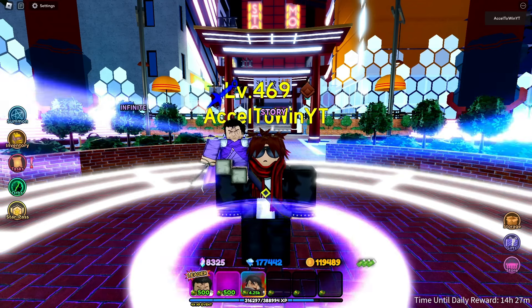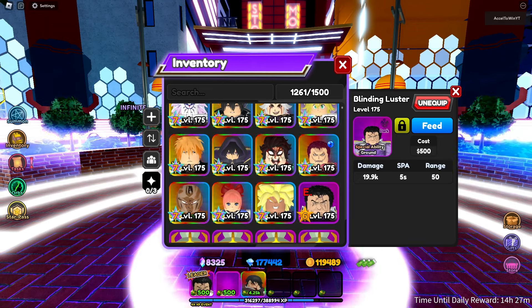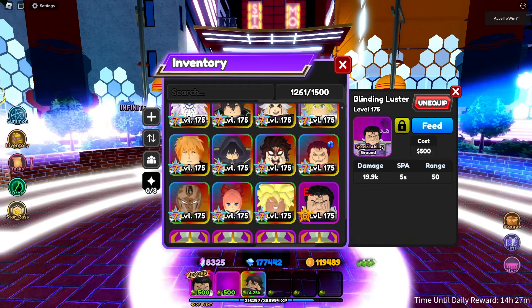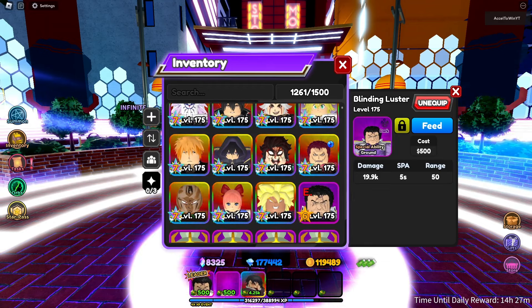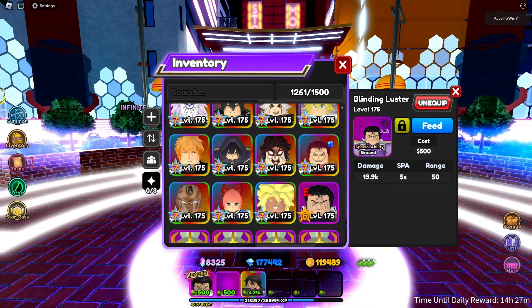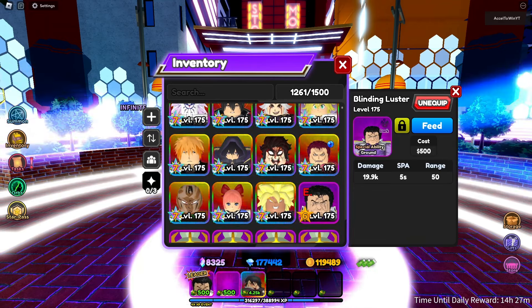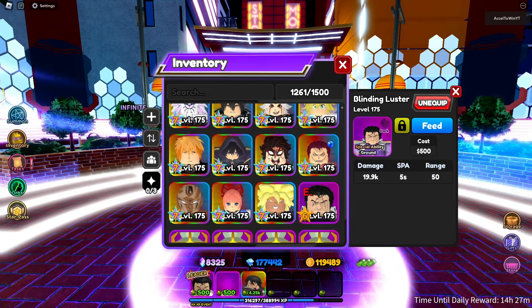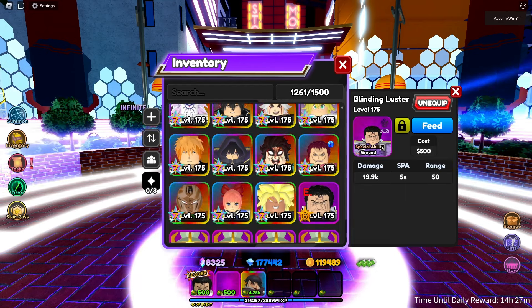Today we're doing a video on Blinding Luster. Blinding Luster is level 175, a dark enchant with a special ability. It's a ground unit with 500 placement cost, 19.2k damage, 5 attack speed, and 50 range — with no categories and no leader skill. That actually negatively affects this unit, which is pretty interesting to see.